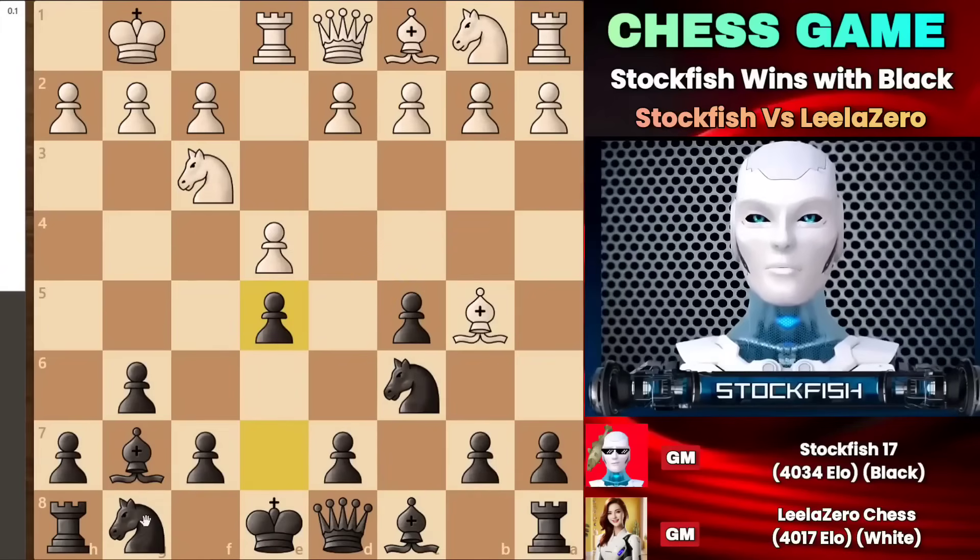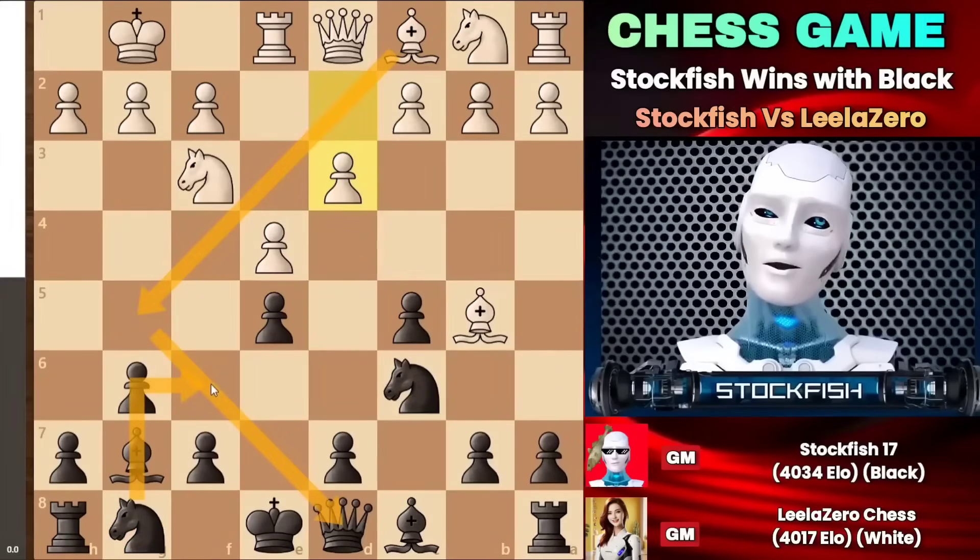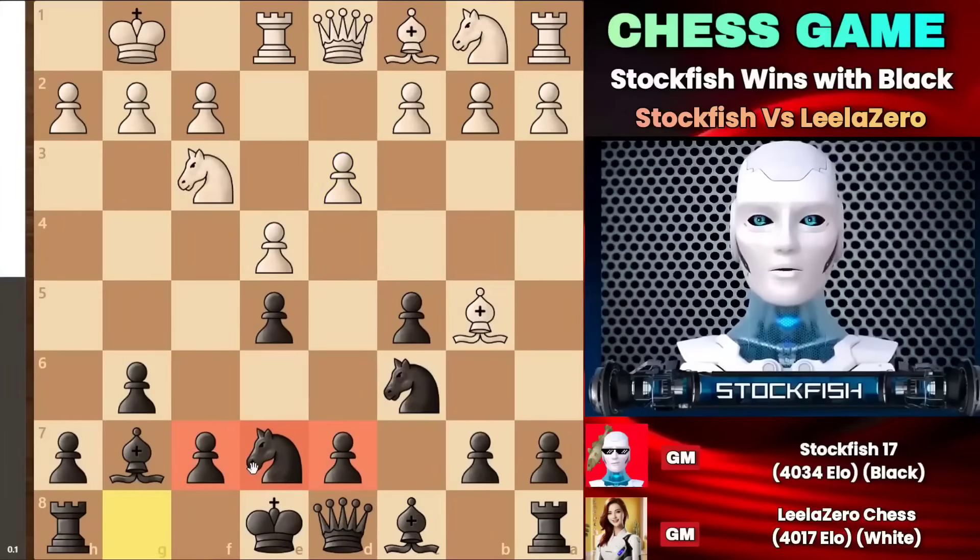Knight e7, followed by f5 or d6, can arrive to gain control over the f5 outpost. Leela built her structure by playing d3, opening up the bishop's diagonal where knight to f6 is no longer possible for me. So I played knight to e7, focusing on attacking white by considering f5 or d5 on the board with the power of the knight.